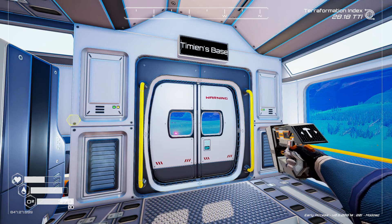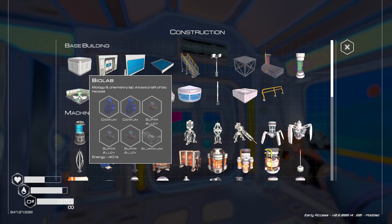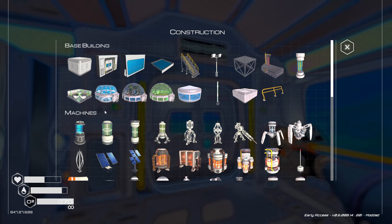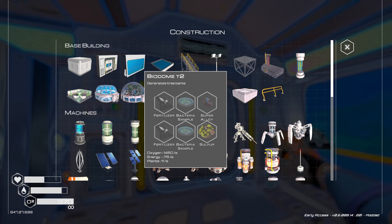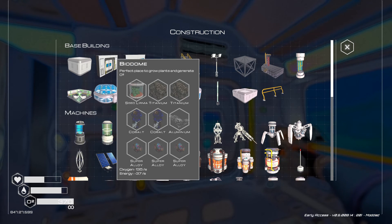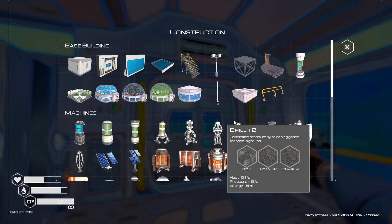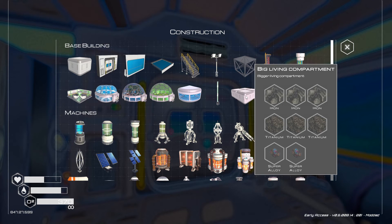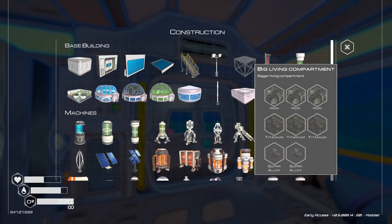First we'll quickly go into the menu — the bio lab is right here and it requires two osmium, three super alloys, and one aluminum, and it takes up about 40 kilowatts of energy. We're also going to be building the bio dome tier two as well as the butterfly dome. These things are basically interconnected. The bio lab is the same size as the big living compartment, but this one does take up energy whereas the living compartment does not.